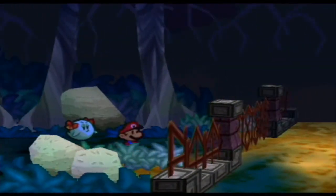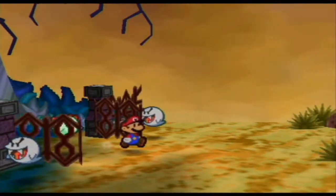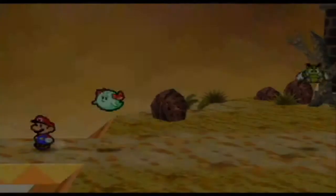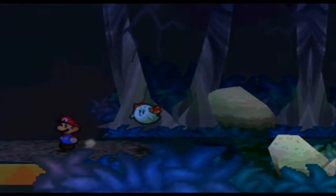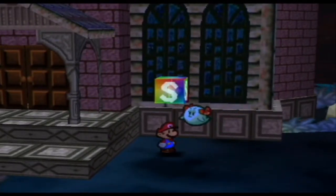That's gonna be it for this part. To the next time — Part 3 of Chapter 3 of Paper Mario — as we head over to Gusty Gulch and into Tubba Blubba's Castle. There should be a save block up ahead. I'll go back and save at the mansion. Back inside — it was daytime out there, apparently. I'm just gonna save right here, and save all that for the next part. Until then, see you guys later.